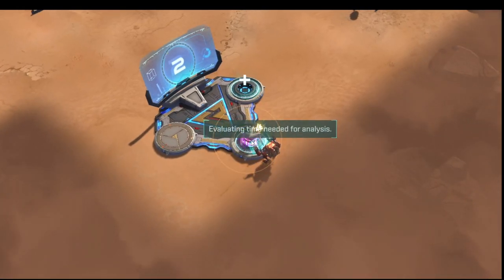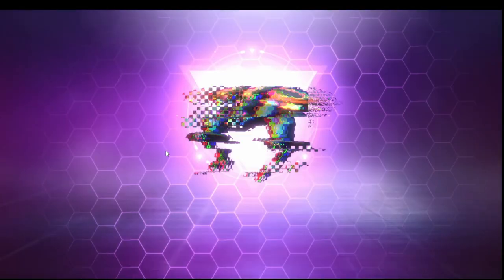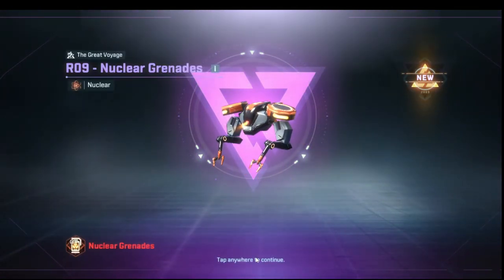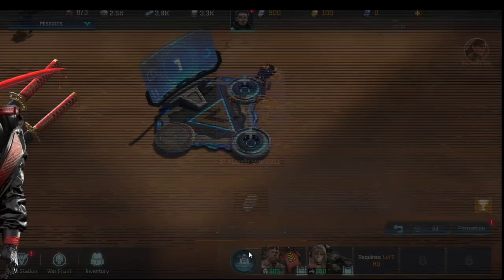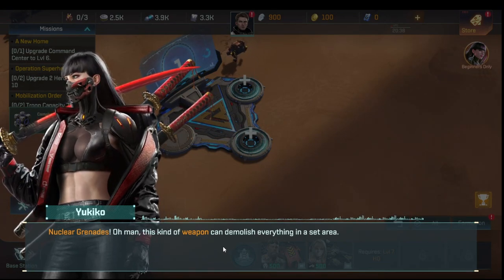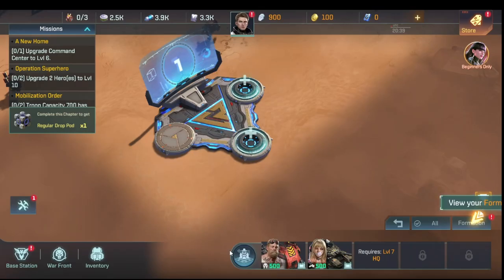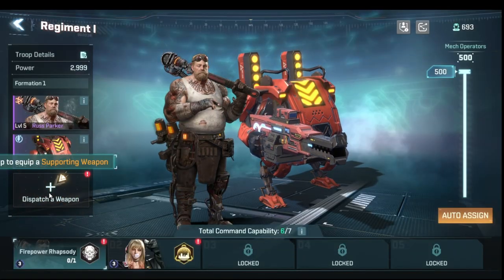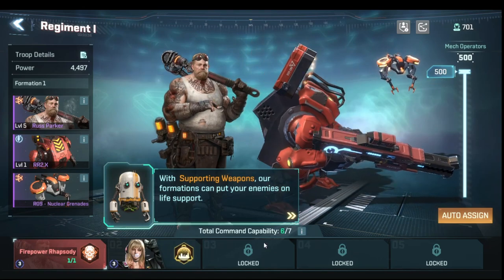The game lets us upgrade the nuclear grenades for one gold. When you get an actual hero, vehicle, or weapon from a pod you don't get splinters, but if you open a regular pod and it doesn't proc to a rare or epic, you get energy splinters — that's the primary method of obtaining them. We attach the nuclear grenades to the formation.